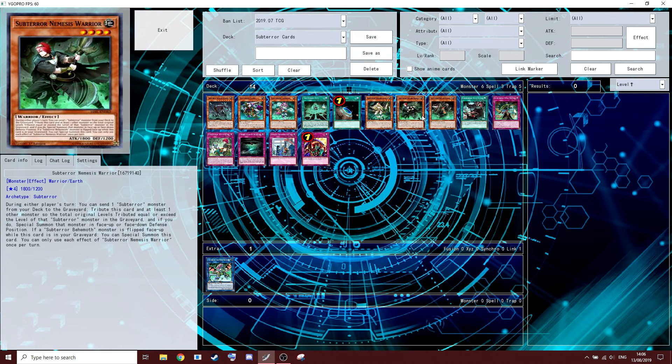Sub-Terror Nemesis Warrior and Nemesis Defender — these two I've never seen played. During either player's turn, you can send a Sub-Terror monster from your deck to the graveyard and tribute this card and at least one other monster; if the total original levels of tributed monsters equal or exceed the level of the Sub-Terror monster you sent, special summon that monster face-up or face-down defense. It takes up your normal summon and it's a minus. Guru will help you plus though — you could argue for it, but no one plays it. Do not play it.